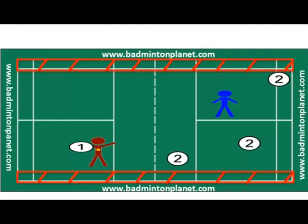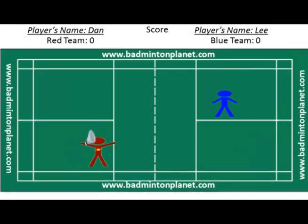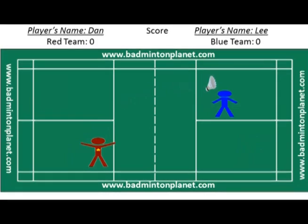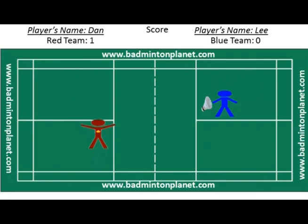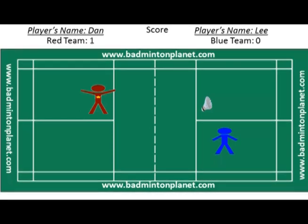Let's assume Dan has won the toss and decided to serve. The score is now 0-0 and Dan will serve from the right service court because it is an even number. On this rally, the blue team player Lee failed to return a hit from Dan and Dan scored one point — it is now 1-0. Since Dan just won a point, he's going to change to the left service court and continue to serve. Lee will also change service courts so that he can return the serve from Dan.